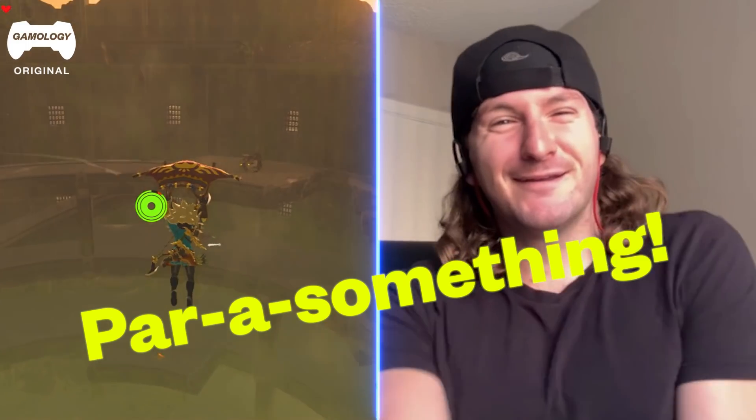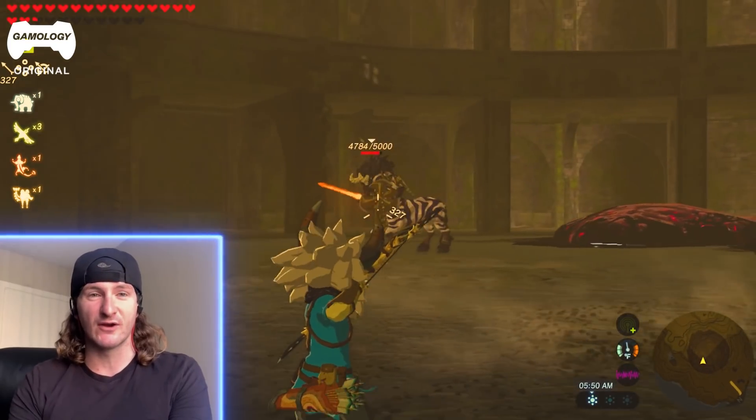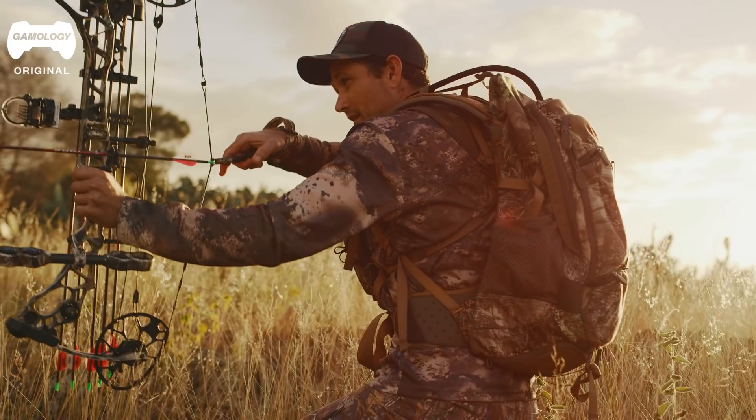Is that a parachute? Whoa. He's fighting a boss character, so I can imagine why he's in a very panicking type of mode. If you're running and trying to shoot an arrow — somebody who uses a 50-pound pullback — you're going to be focusing on pulling back with strength. In his case, it's like a recurve bow, so maybe the pullback on that's not as hard.